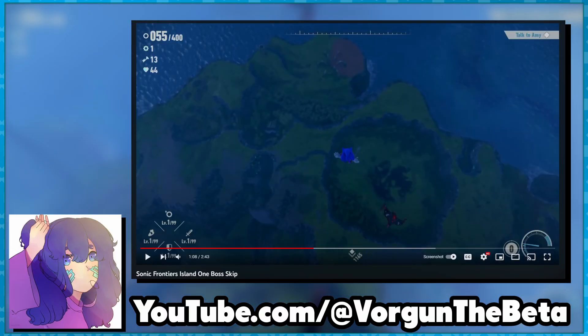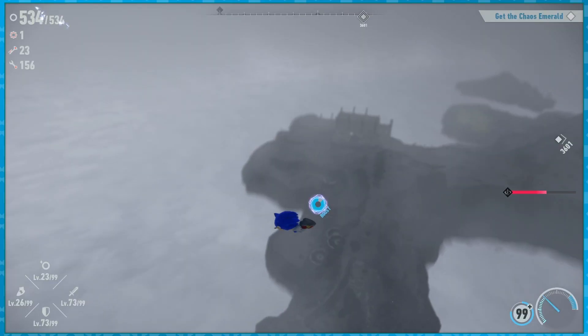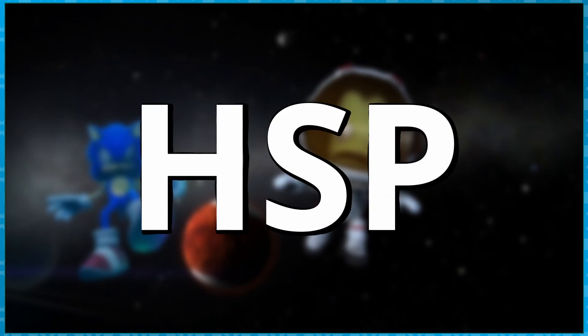Vorken the Beta found that this technique could be used to get into the Kronos Island Titan boss arena early, and there's even a spot in that boss arena to trigger the fight. Since it involves launching Sonic very high into the air, they call this use of the technique the Hedgehog Space Program or HSP.